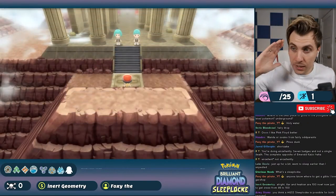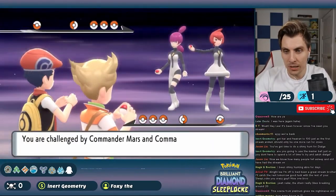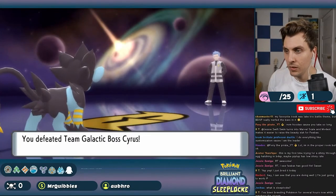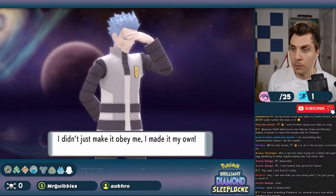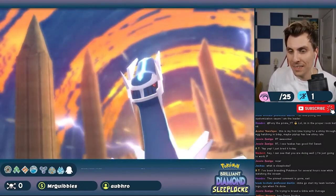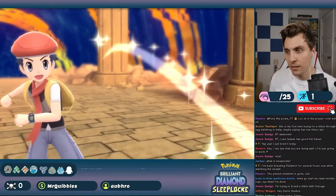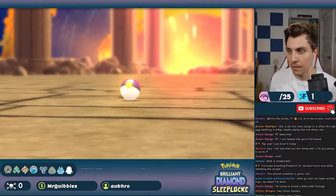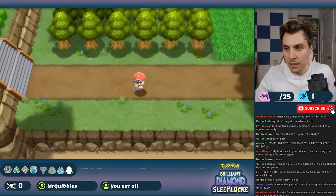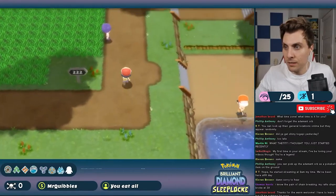The big priority now was keeping Clefairy alive through to the Cynthia fight. We took on the last Galactic Grunts, then defeated Commander Jupiter and Mars with Barry's help, before taking on Cyrus one last time. The Cyrus match wasn't too difficult — Luxray pulled a lot of weight against his Weavile, Gyarados, and others, with Infernape helping clear everything up and Luxray finishing off his Crobat. For Dialga, we took the easy route, Mastered Balled it, nicknamed it Timmy, and sent it to the boxes. With Team Galactic beaten and Sinnoh saved, only one thing remained: the final gym badge and the Elite Four.